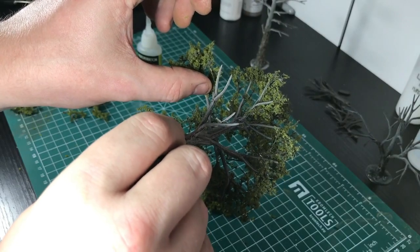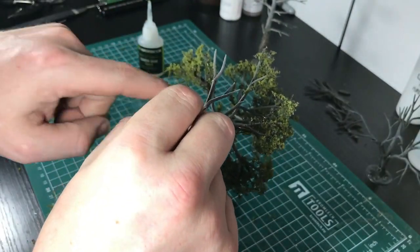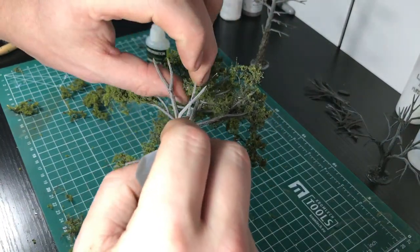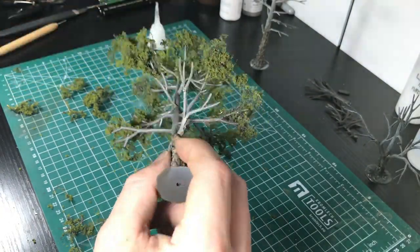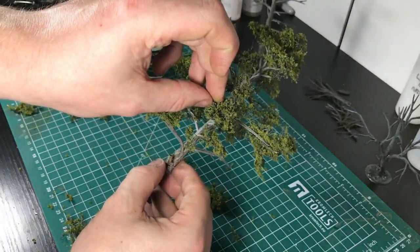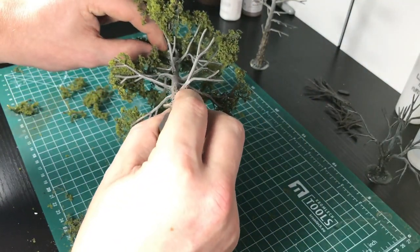Don't forget underneath — putting foliage underneath really thickens the tree out. It depends on what look you're going for; if you thicken them out you do use a lot of material, but they look better. Just apply underneath as well to any areas where it needs it and really thicken it out to make it look like a nice lush tree.